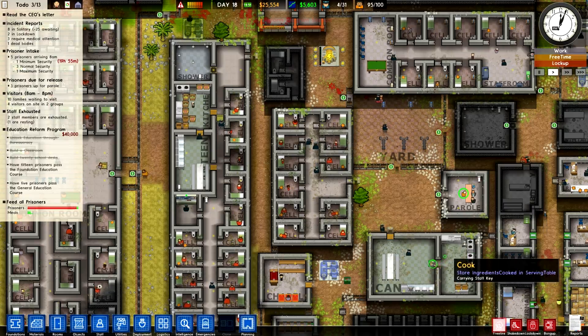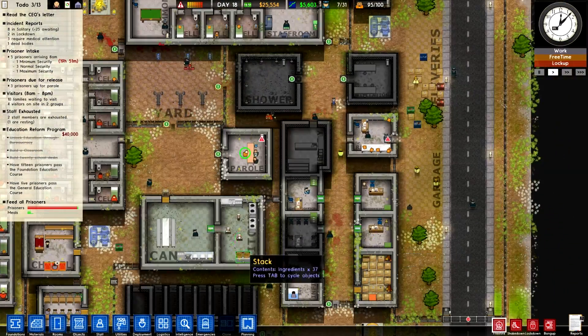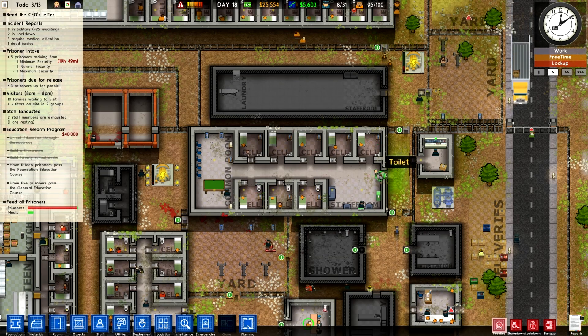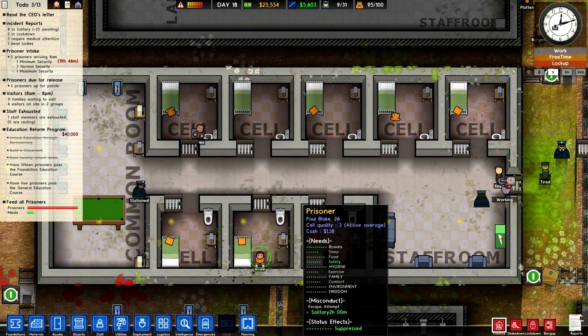I really apologize — I feel like I'm not describing this well because there's just so much going on. But you get the idea. You build a prison. These are nicer cells by the way — they're a little bigger and they have radios and stuff in them.